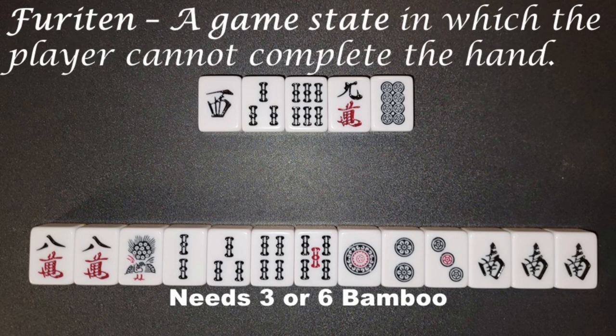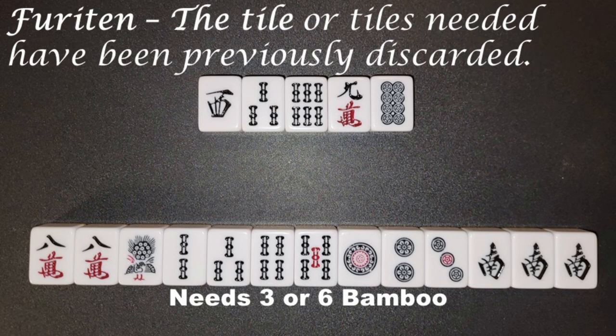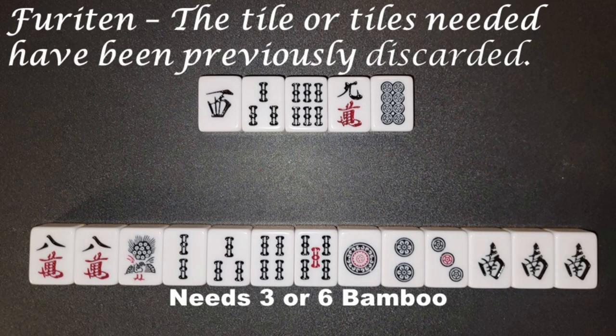Furiten. A game state in which the player cannot complete the hand. The tile or tiles needed have been previously discarded.